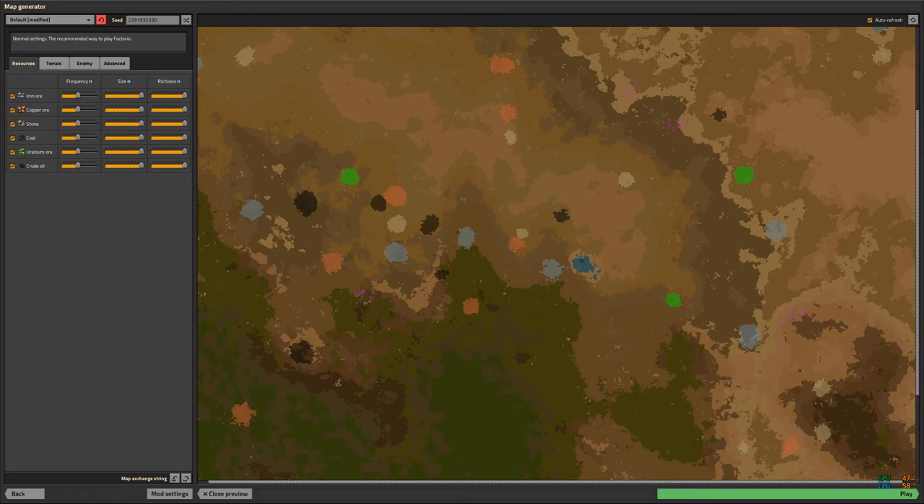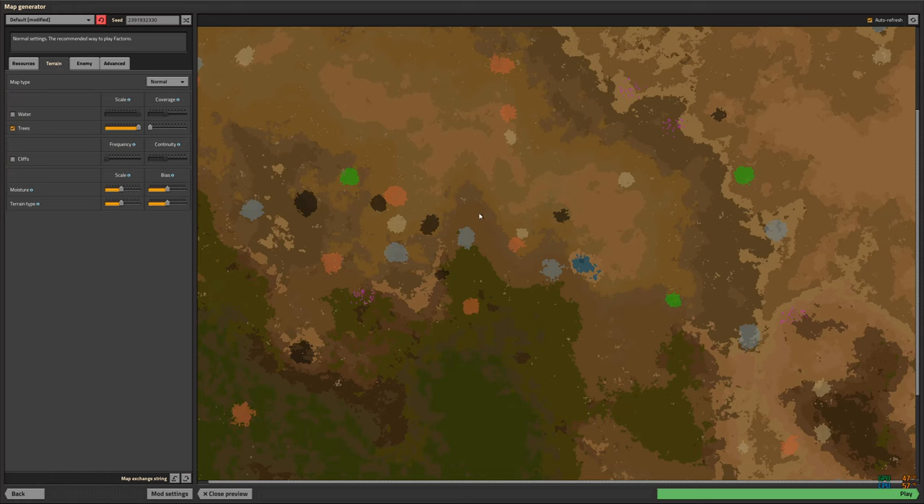Terrain: water and cliffs are off. When I'm working on a mega base, the existence of water and cliffs is not a challenge to be solved — it's just an irritation. Trees: I actually need some trees early on for power poles. Some speed runners will continue to use wooden power poles all the way through the end of the game; I don't think Nefrums' speed run guide even builds a single steel power pole. I would like to get rid of trees but if I turn them off I don't have any, so I set coverage and scale to minimum coverage and maximum scale, meaning trees are clumped into larger forest areas.